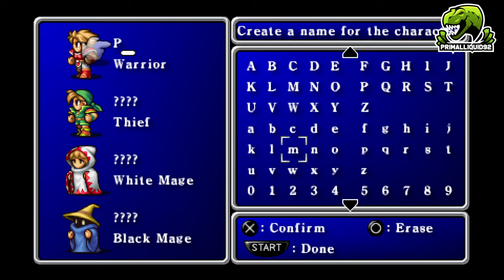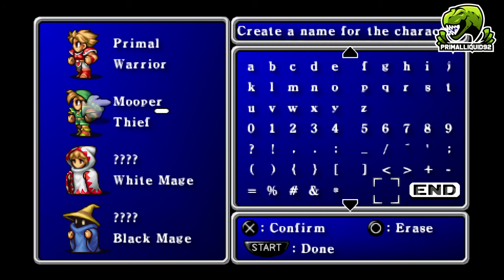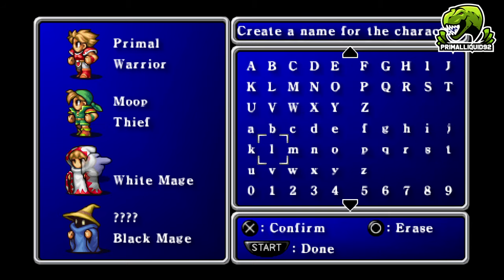For the Warrior we'll call him Primal — we have to name a character after ourselves. For the Thief, let's go with Moop, in honor of one of our big stream supporters Moopert — though there wasn't enough space for the full name so we'll just go Moop.